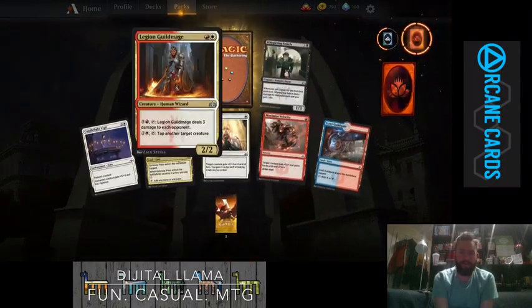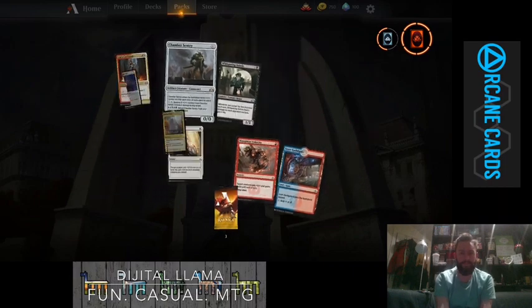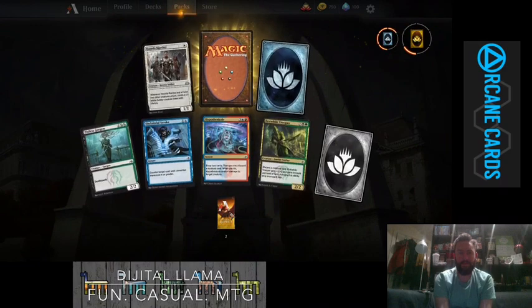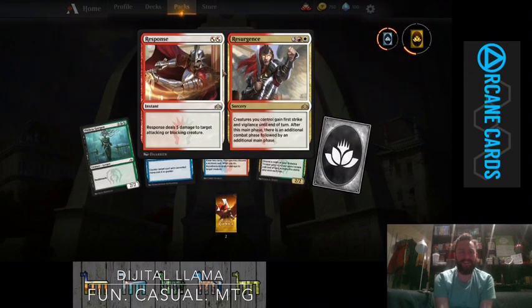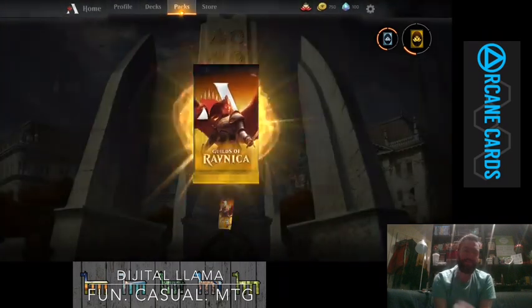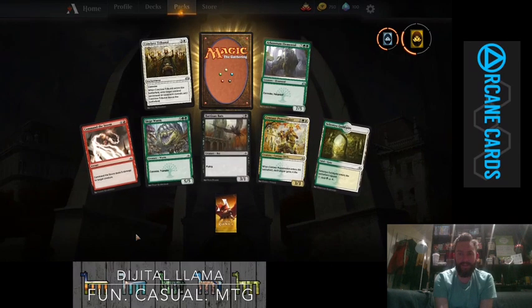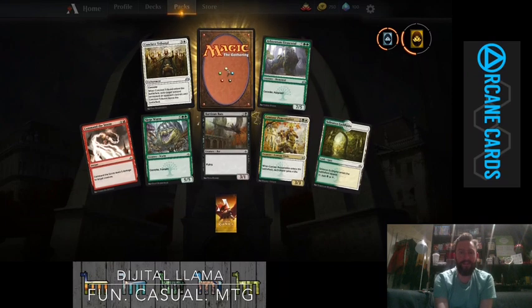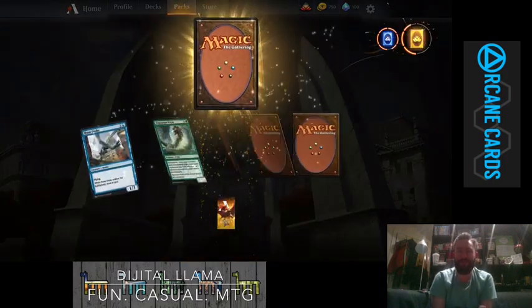Legion Guild Mage, and a mythic wildcard. Another Chamber Sentry — a bit disappointing. Then Hypnotic Spiraling... Response and Resurgence — deal 5 damage to target attacking or blocking creature, and at sorcery speed for 5 your creatures gain first strike and vigilance and you get an extra combat step. Love it — Aurelia does love extra combat steps. Conclave Tribunal with absolutely amazing art. Bounty of Might again. Lots and lots of green cards being opened.